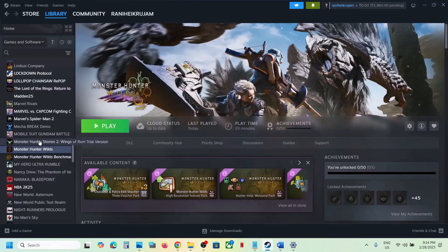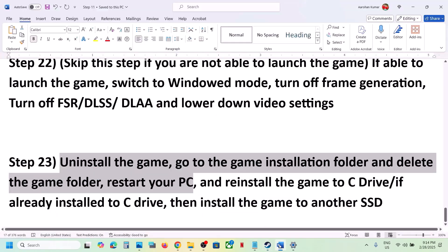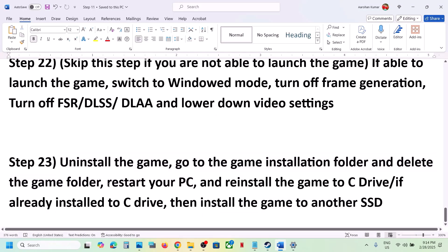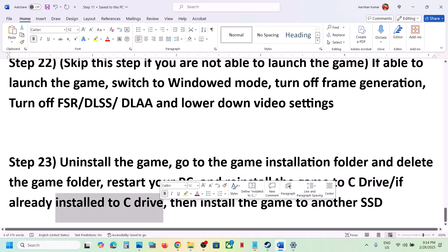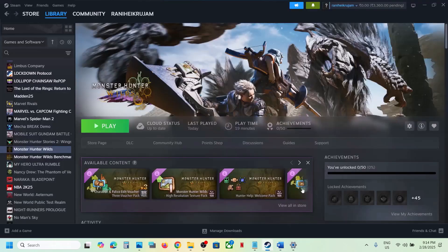The last step is to uninstall and reinstall the game to a different drive. Right click the game, select Manage, click Uninstall. After uninstalling, go to the game installation folder and delete the game folder. Then install the game to C drive. If the game was already on C drive, try installing it to another SSD and check.